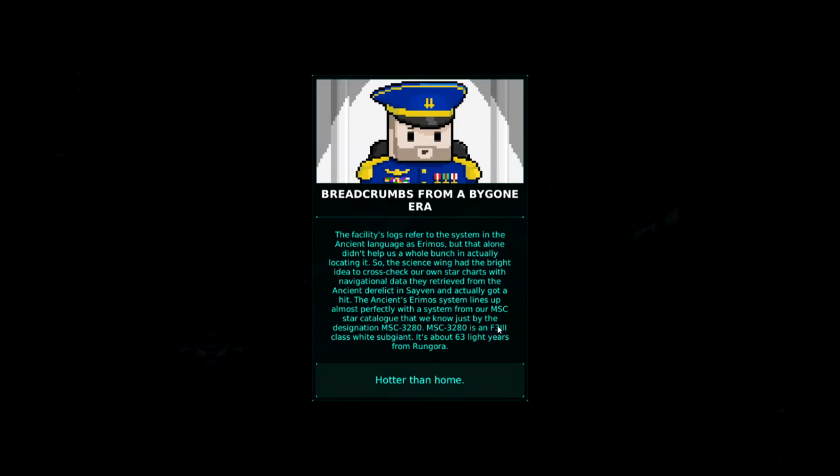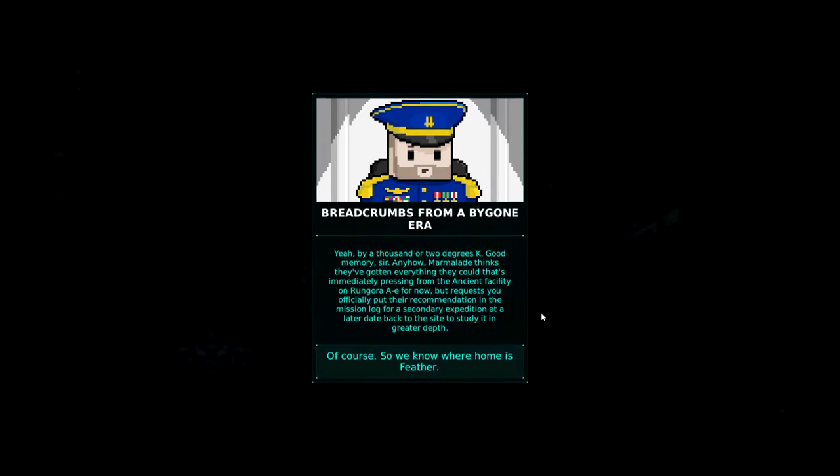So where is it? The facility's log referred to the system in the ancient language as Ermos. But that alone didn't help us a whole bunch in actually locating it. So the science wing had the bright idea to cross-check our own star charts with navigational data they retrieved from the ancient derelict in Saven and actually got a hit. The ancient Ermos system lines up almost perfectly with a system from our MSC star catalog that we know just by the designation of MSC 3280. MSC 3280 is in the F3 III class white sub-giant, about 63 light years from Ringora. Marmalade thinks they've gotten everything immediately pressing from the ancient facility on Ringora A for now, but requests you officially put their recommendation in the mission log for a second expedition at a later date.